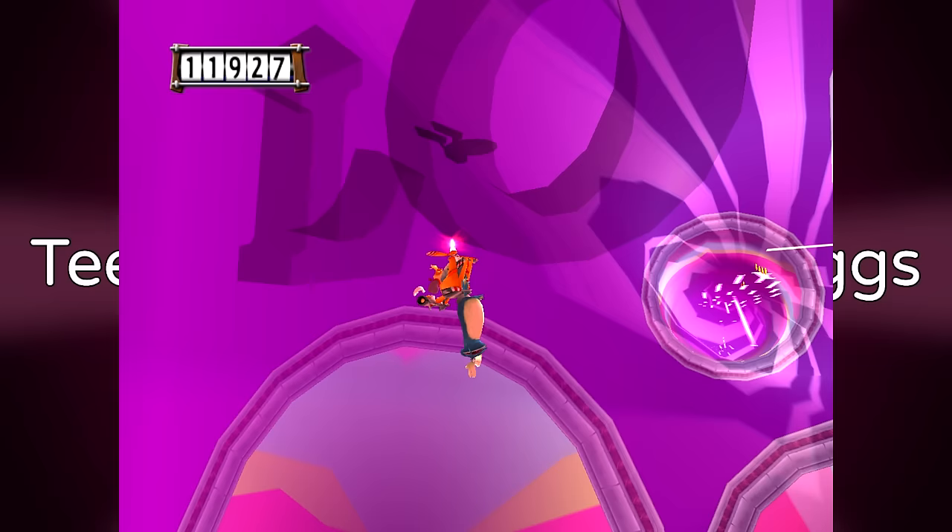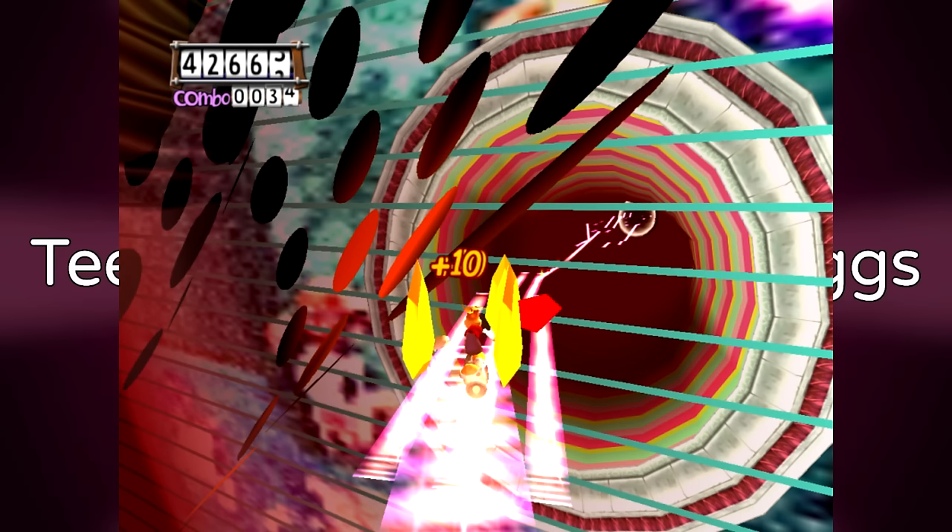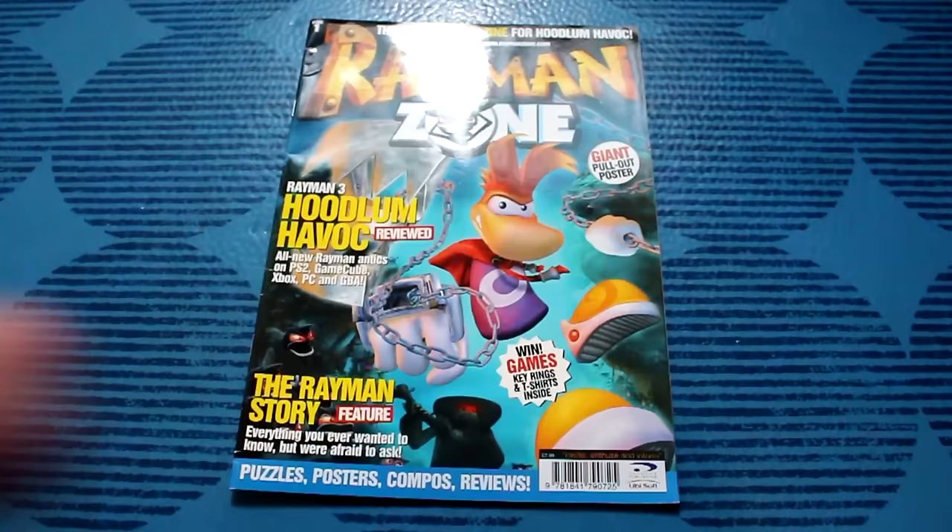Teensy Highway Easter eggs. In the Teensy Highway levels in Rayman 3, there are a couple of Easter eggs visible in the background. First, there's the Star Trek ship USS Enterprise. And then in another level, you can see a screenshot of Rayman 1.